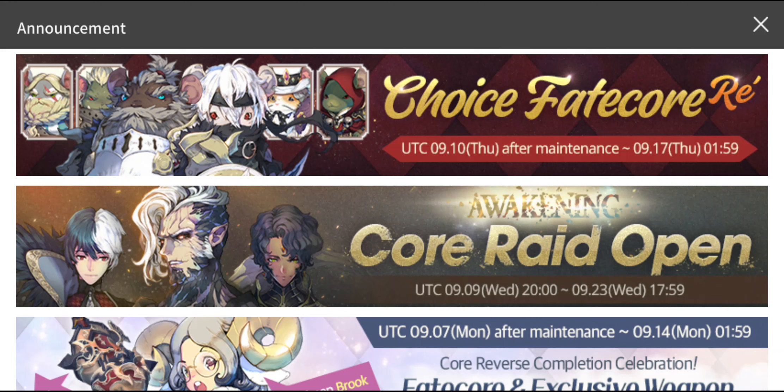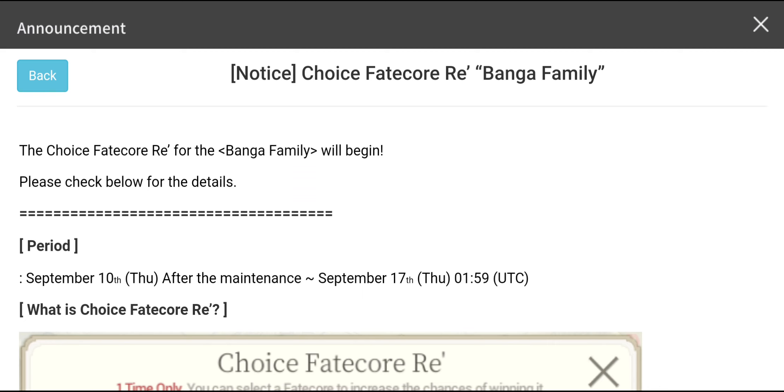What's good guys, Zenos here. Today in this video for Exos Heroes, let's talk about the Choice Fateco Race Summon Banner of the Banga Heroes that is going to pop up tomorrow, September 10th Thursday, after the maintenance till September 17th Thursday at 1:59 UTC time.